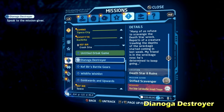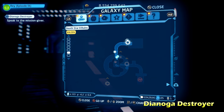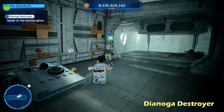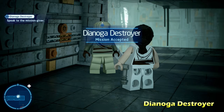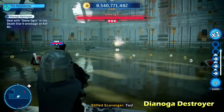Next up we're going to do Dianoga Destroyer. This one's going to be located in the Death Star Ruins area of Kef Burr — it's a separate area that you need to take the ship to. Once we get into the Death Star 2, we'll ride this little vehicle all the way across the water, then talk to this character right here to activate the side mission. And here we actually have a Dianoga boss fight within a side mission, which is pretty cool.